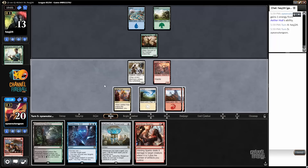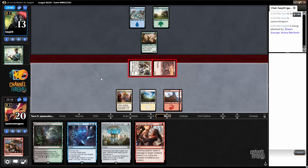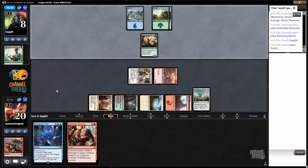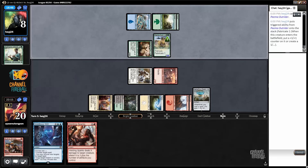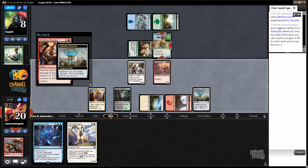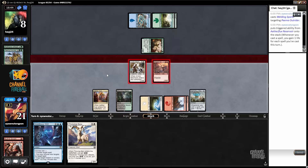Looks like my opponent just did nothing. Just going to attack — no need to cast the Sparks yet. I'll play the Reservoir to pad my life total a little bit. It also gets an artifact into play. Now I can actually kill the Puma Outrider because I have Reservoir. The Ibex gives me my second energy, so I can use Aether Hub multiple times. Everything's working well.